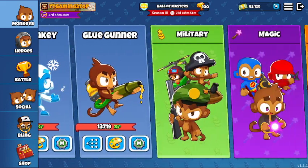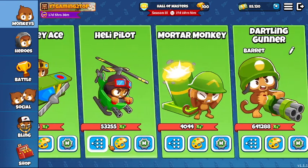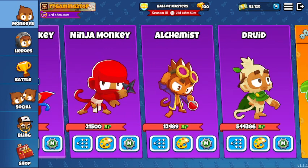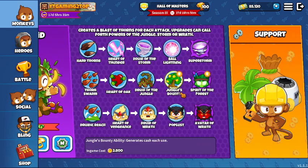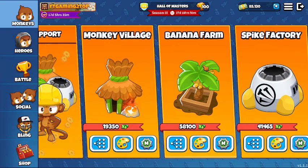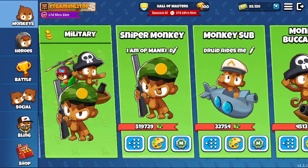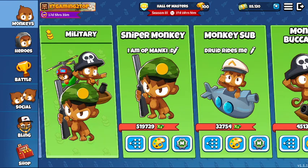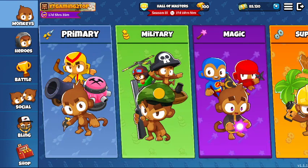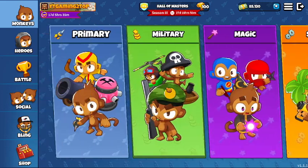Right now in the game, alternative income is very popular. Sniper has Supply Drop which generates money. Heli Pilot has Support Chinook which generates money. Druid farms have Jungle's Bounty which generates money. And Banana Farm obviously generates money. As a beginner, to learn the game better, go for Buccaneer as your first tower. But you won't have tier 4, so alternative eco won't change much for you unless you really want to sweat. If you do, just go Druid Sub Ice.